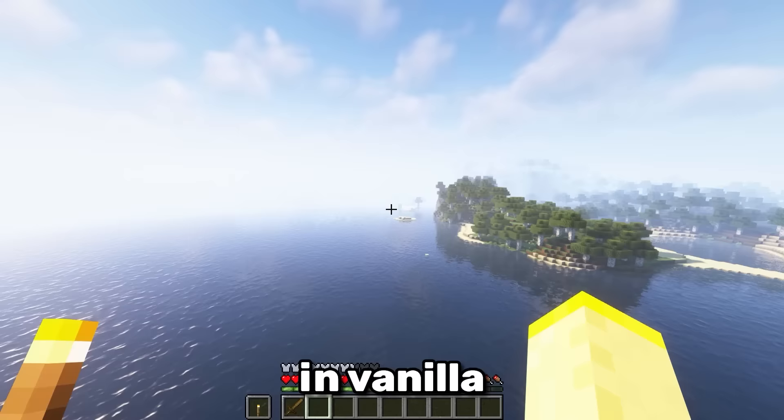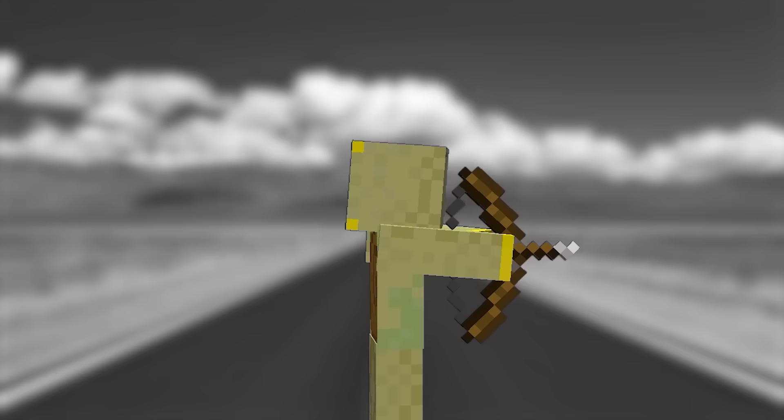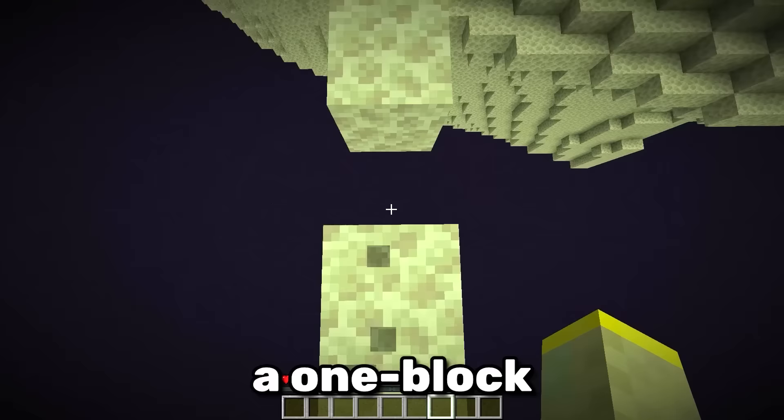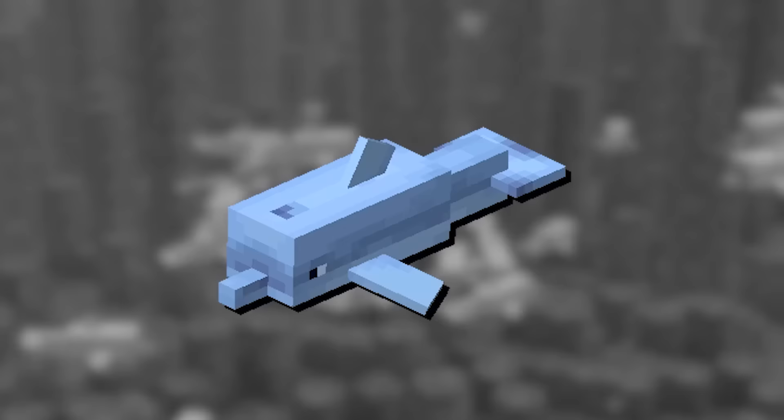You can actually walk on air in vanilla Minecraft. In order to pull this trick off, you have to aim perfectly straight when crossing a one block gap. Sure, Jesus could walk on water, but Steve can walk on air.